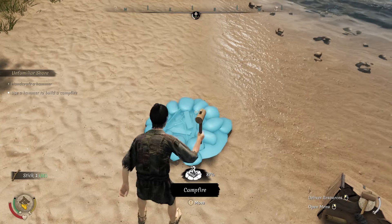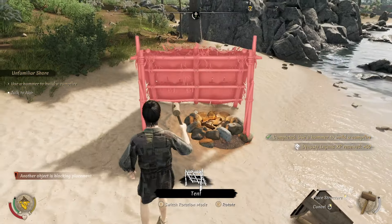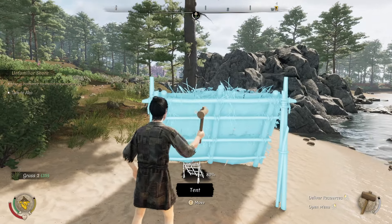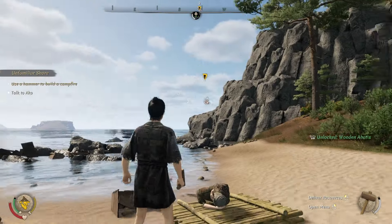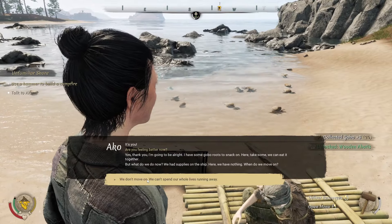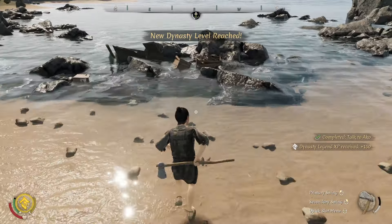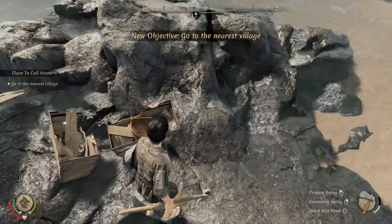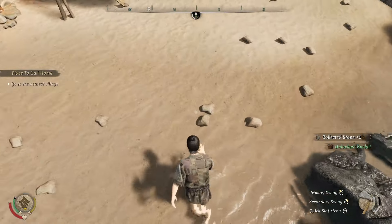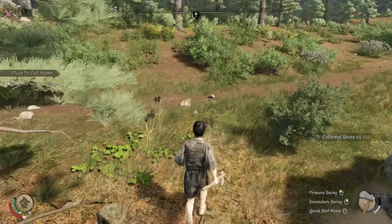I thought the fast build option would make construction go quicker on this. Now we have a new notification for cooking, and we'll build Ako a tent to survive until we have a village. I was really hoping that was the fast build. There we go — I like that you can now see the icon above her clearly showing a quest. She gives us some gober roots to snack on — fertile land, tall trees, the soldiers — this could be the peasant kingdom.